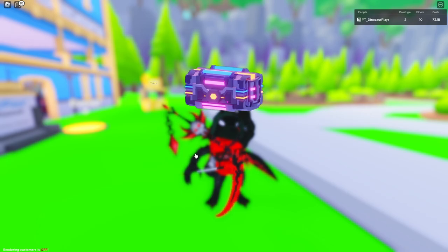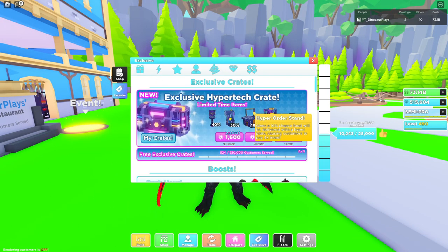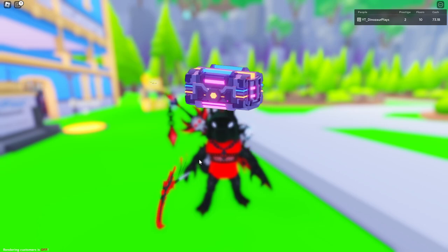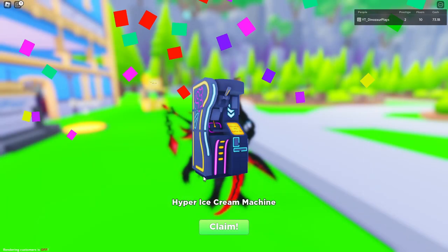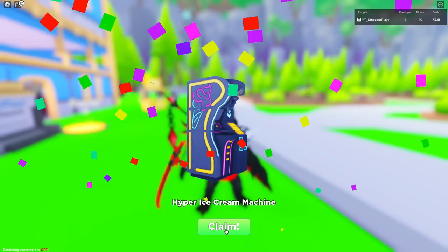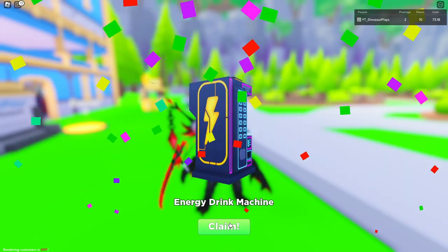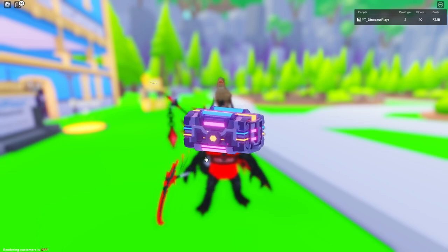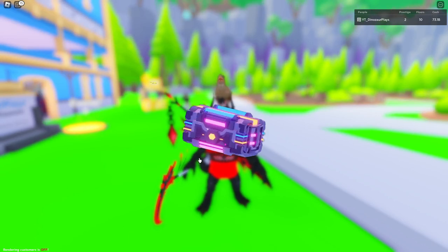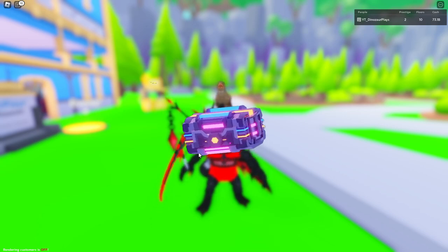I'll take the energy drink machine. Come on, give me something good. Another one. I really need that order stand - I swear if I don't get a single one I'm gonna be so mad. It's only 15 in and I have 30 crates. I'll take an ice cream machine - they're pretty overpowered. No, stop giving me those please. I need the ordering stand. Ordering stand! I don't need any more of those other items.